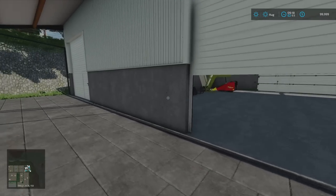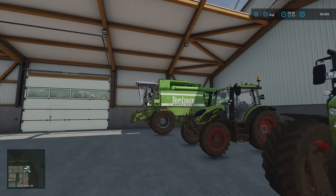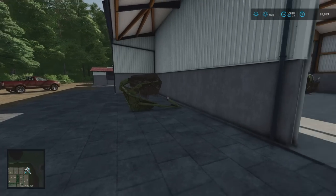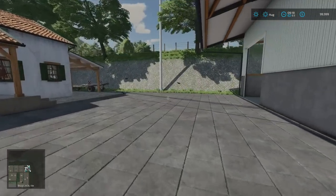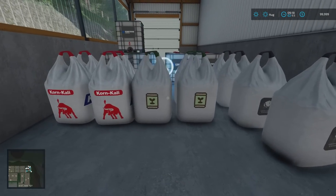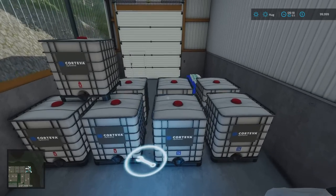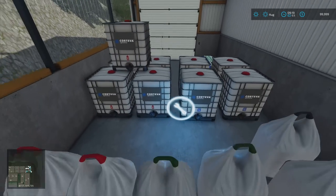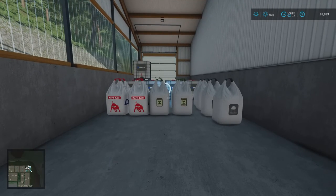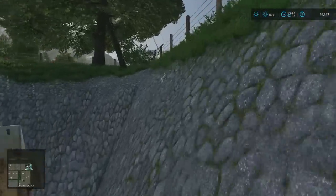Opening up the garage doors — two tractors, a Class harvester; the harvester header is around the corner and the header trailer is just there. Going further around the corner, we've got a large trailer, and we've got all of this — lime, seed, fertilizer, herbicides, liquid fertilizer, and some bonsais over there. All of this has to be moved if you want to use the workshop trigger, because this is where the workshop trigger is. But you do start with a fair bit of stuff.